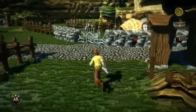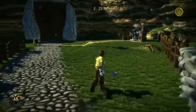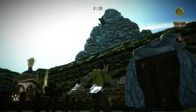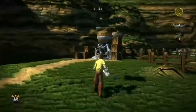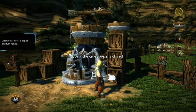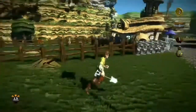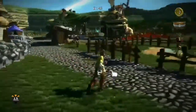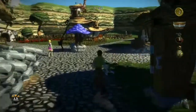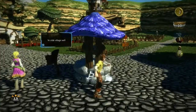There are various objects around the village — some are important for quests and some won't be activated until you've accepted a quest. One of the most important places in the village is the well, and that's here. This is where you collect your water so that you can water your crops.